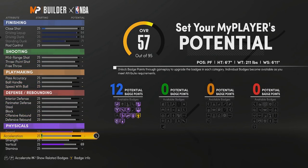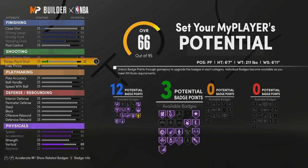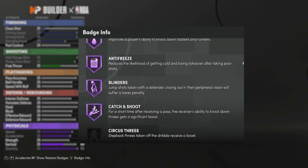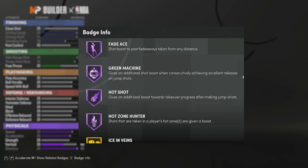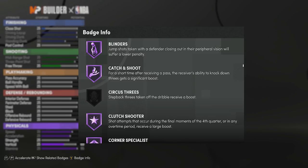For physicals, max your speed, max your acceleration, max your stamina. For shooting, max your mid-range, max your three-point, and put your free throw up to 63 so you get 24 shooting badges. Those badges are: dead eye and deep threes — once you hit 98 overall you get dead eye Hall of Fame, at 99 overall you unlock deep threes Hall of Fame. That's 8 badge points. Then green machine Hall of Fame, hot shot Hall of Fame, hot zone hunter Hall of Fame — that's 20 — and lastly Hall of Fame blinders. All six shooting badges on Hall of Fame equals 24 shooting badge points.